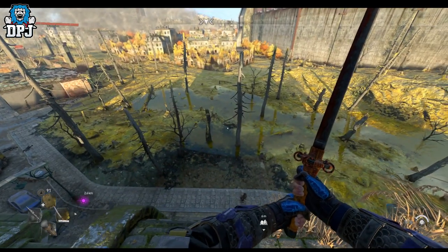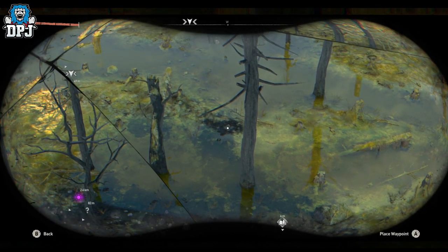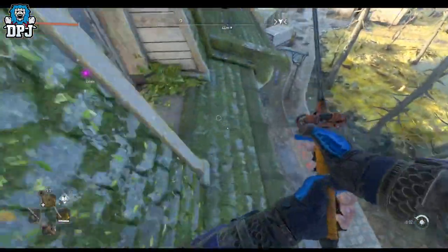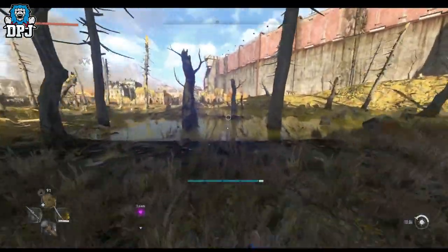Now if you can see it here — I'll pull out my binoculars — it's right there. It is literally right there. Now you can try and be brave and just run through the poison, which I am going to try and do, or you could use your parachute and just jump to it. But here we go.